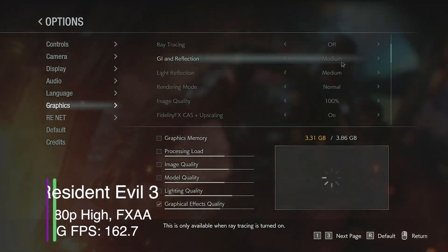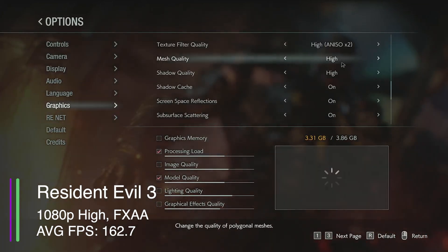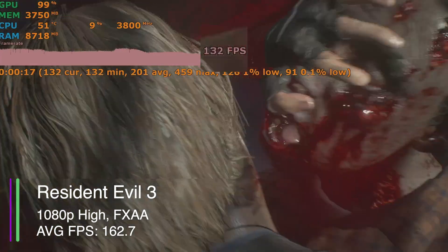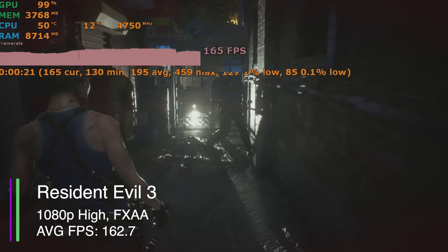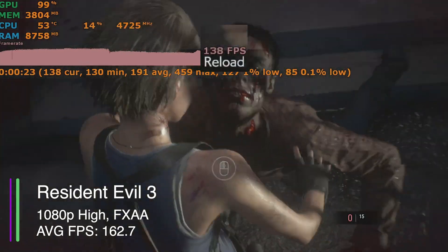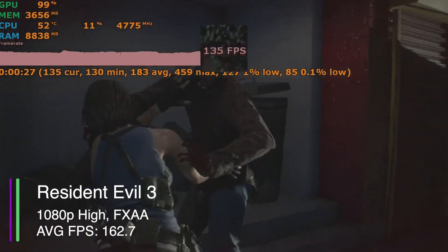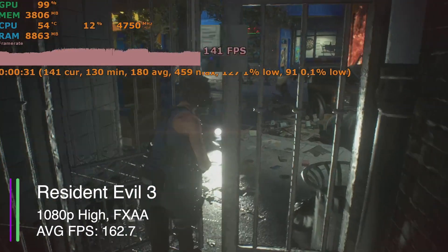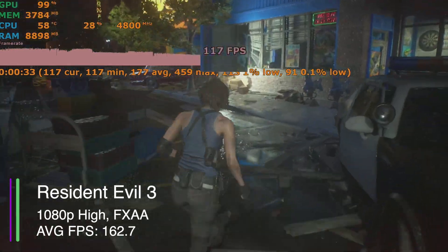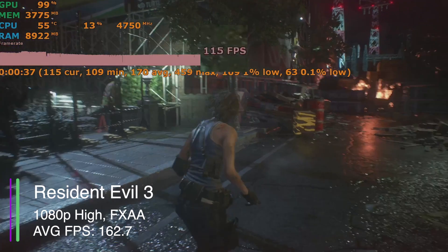Resident Evil 3 next, tested on high settings at 1080p with FXAA anti-aliasing on. We got an average frame rate of 162.7, a minimum of 108.7, a maximum of 458, a 1% low of 109.3, and a 0.1% low of 68.8. Realistically I could have turned up the settings here and we would still have gone above 60 FPS.